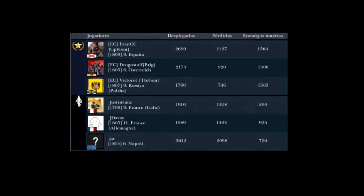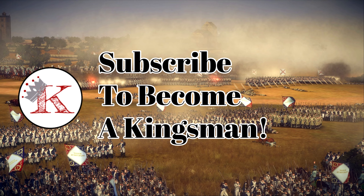Let me pull up the results. On the French side: Francisi got 1504 kills, Drogo 1308, and Victor with 1563. On the Coalition side: Justin with 594 as France-Italy, Jay Davey with 935, and Jacques with 726. They definitely got outplayed — the Coalition had a better position and that's what won them the day. The French went right up into a well-defended position and fought hard, but unfortunately did not take the win.